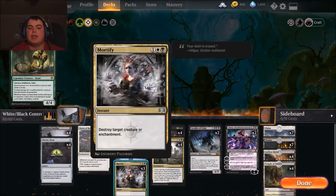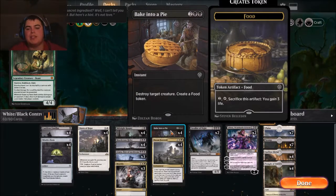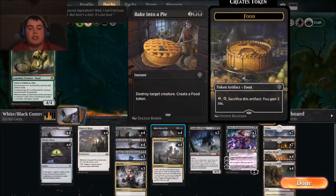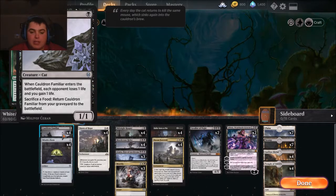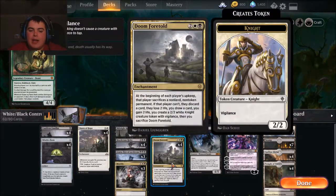Speaking of creature kills, we have Bake into a Pie. It primarily made the deck because it's control, it's at instant speed — it's basically a Murder with one generic more, and you create a food token. The food token is why it made it into the deck, so we can continuously get our Cauldron Familiar back if for whatever reason we mess up the combo. This is a way we can get it back.